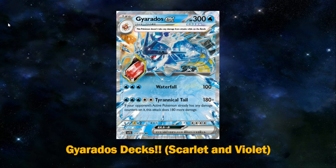Gyarados EX is a 300 HP Stage 1, 2-prize Pokemon — so high hit points for a Stage 1, rivaled only by Regigigas V-Star. It is a Terastal Pokemon, so it has the effect that this Pokemon does not take damage from attacks while on the bench. Not a huge buff, but it is built-in bench protection, so against stuff like Radiant Greninja or Amazing Rare Raikou, it is pretty nice to have.